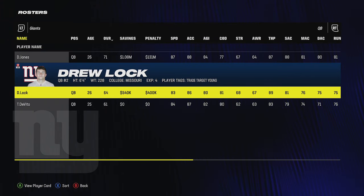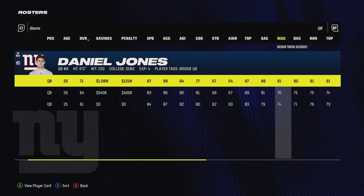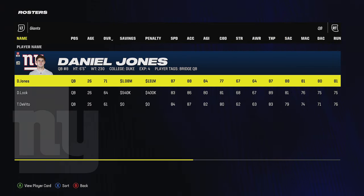Drew Lock is 26 and cheap — he's an option to build up his throw power. His speed is similar to Daniel Jones, but with Danny Dimes you at least have decent accuracy numbers. Since I'm locked into Jones's contract I still feel like Daniel Jones is worth exploring. I might build him through the first year before making a decision on whether to keep him.